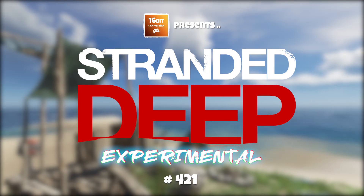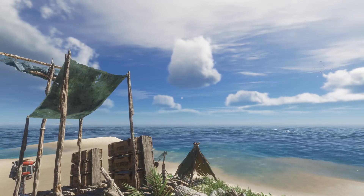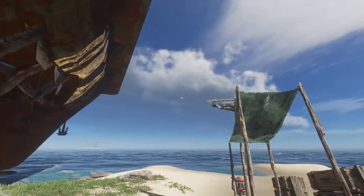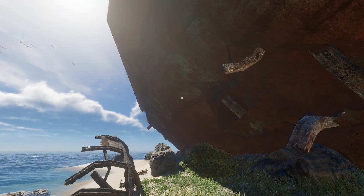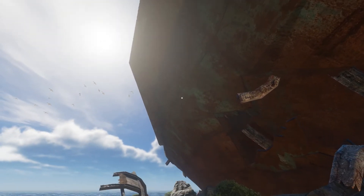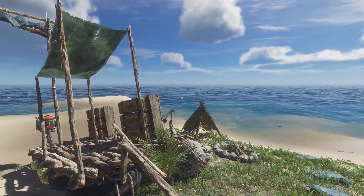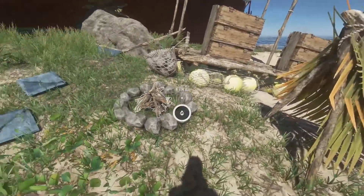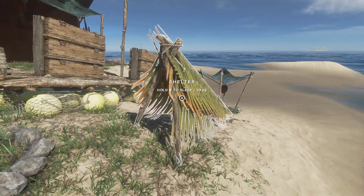Hello and welcome back to Stranded Deep, welcome back to Pacific Paradise, and welcome back to this island that we find ourselves on — an island that's seen better days, for somebody has crashed an aircraft carrier onto it. Last time we came here we found the endgame carrier, and then we had to sail away because I forgot to bring any form of shelter or sleeping bag.